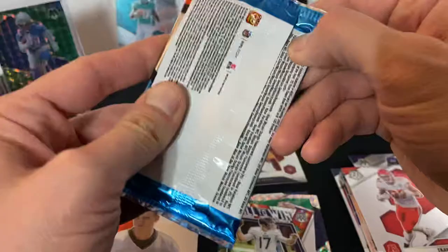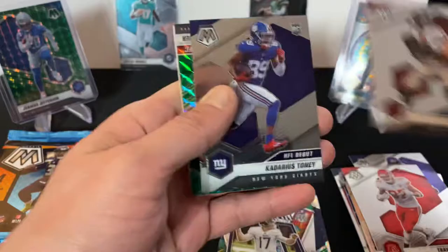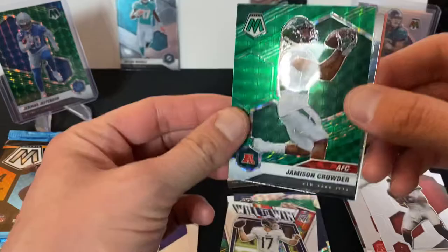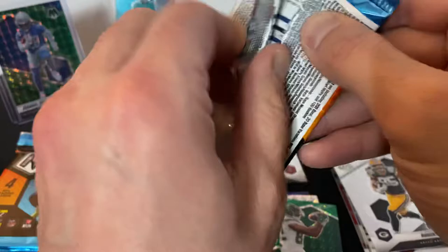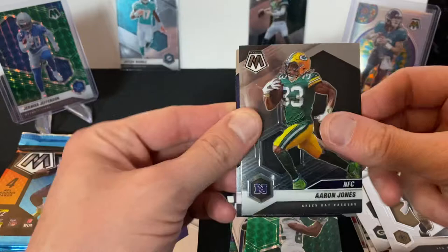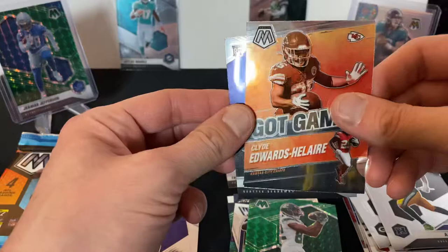A little Tom Brady, a Kadarius Toney rookie card, a green mosaic of Jamison Crowder — that's nice — and a Robert Tonyan. Then we got a Reggie Bush, Aaron Jones Got Game, Clyde Edwards-Helaire, and a Dwayne Eskridge rookie card.